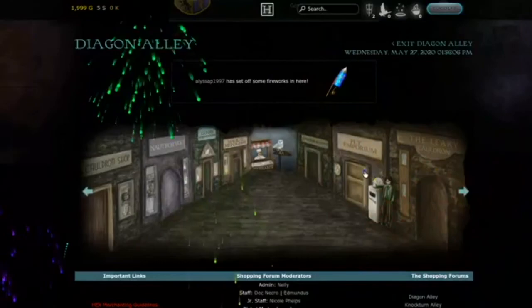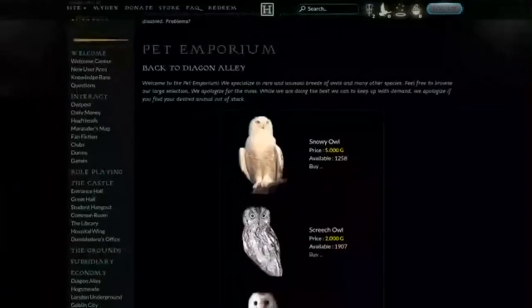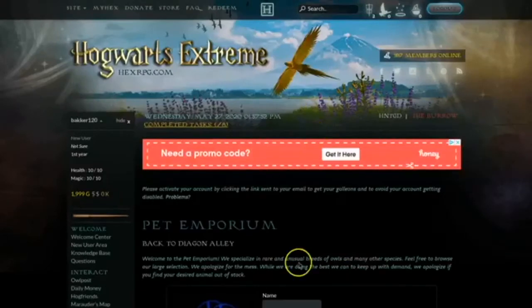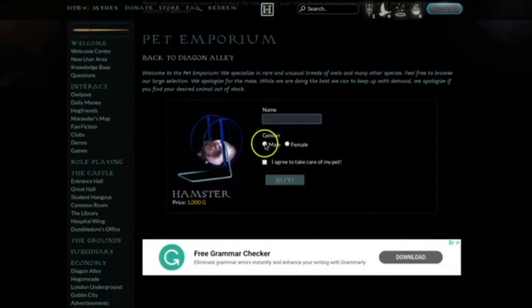Let's buy an owl, or any sort of pet really. Five thousand galleons for an owl! Please tell me why a rock is a hundred and fifty thousand galleons, and it's also out of stock. I've been having a look and I think I want to get a hamster because I can afford it and they're quite cute. Let's buy — I think I have my very own hamster now. I've got to name it. It's going to be a male and I'm going to call him Jacob.